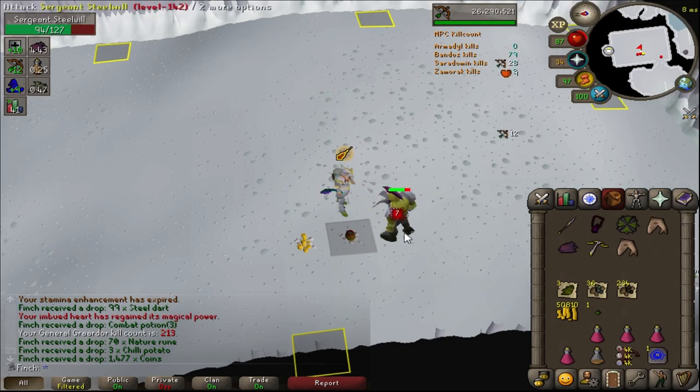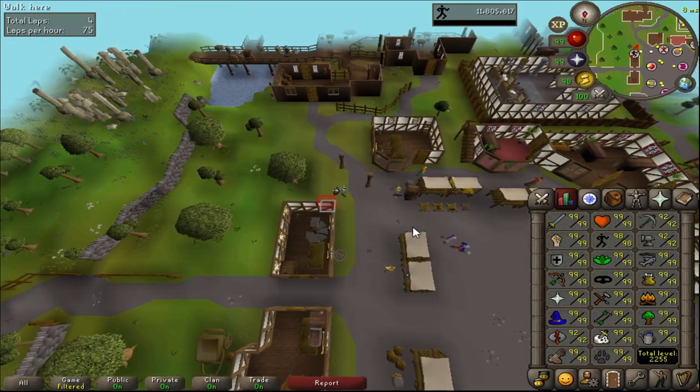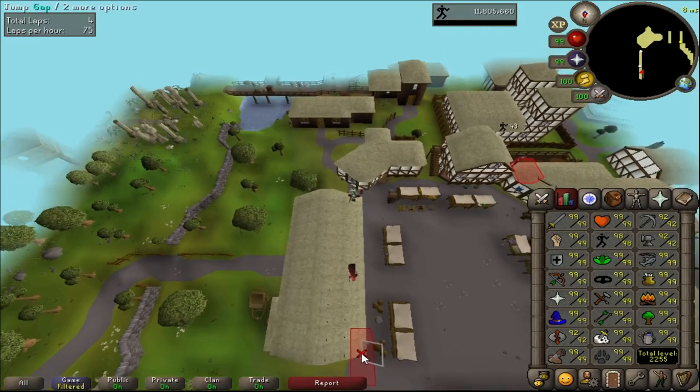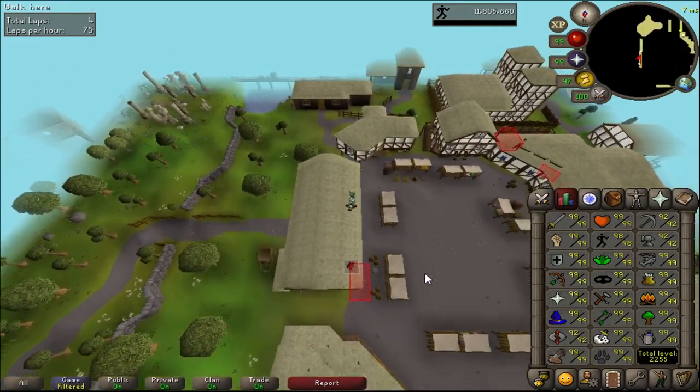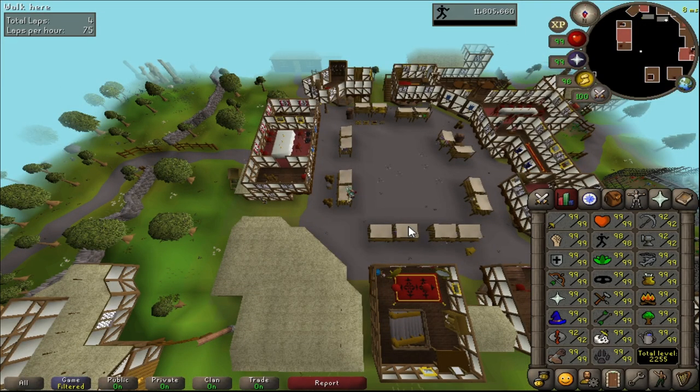Very enjoyable method, definitely enjoying it. 98 Agility - just one more level left to go. Not too much training for this skill, which isn't the fastest. I think it's about 20 hours left to go until 99, so we'll keep chipping away and hopefully get that this episode.